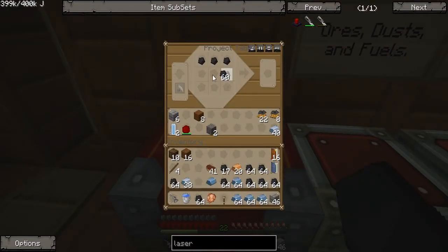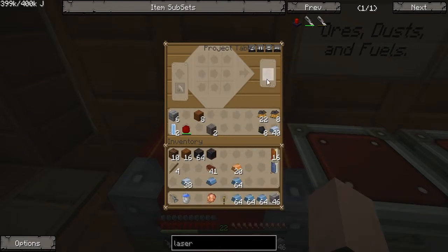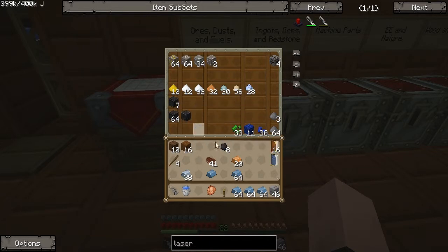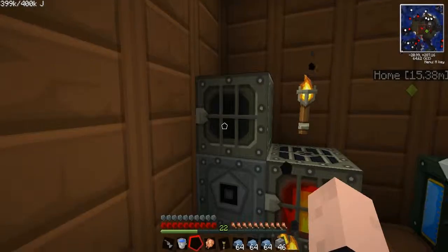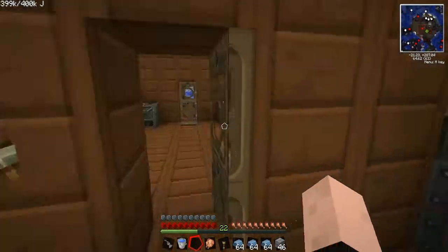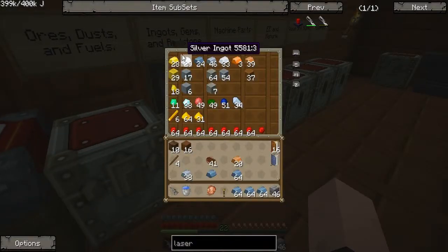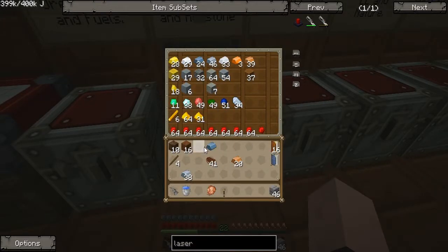Oh, you know what? I can make some charcoal blocks. Yes! Awesome — 64, that is a lot of charcoal. Let me just stick — alright. So let me go ahead and make machine blocks to conserve space with all this iron. The machine blocks are right there. Good. So just put those in there, put that up in there, put that there. I'm going to have to make iron blocks out of these.